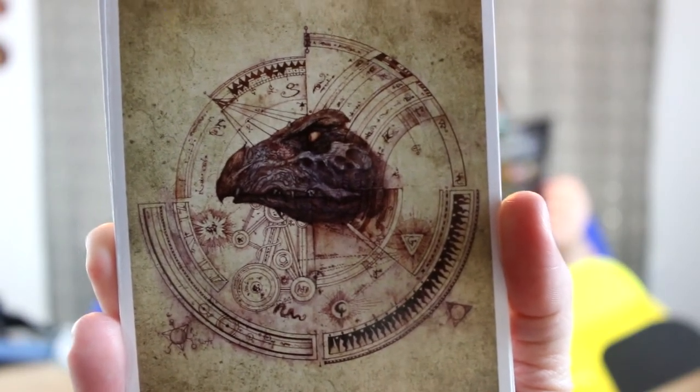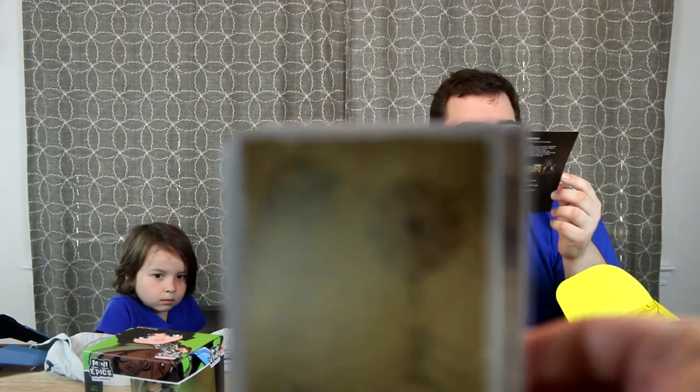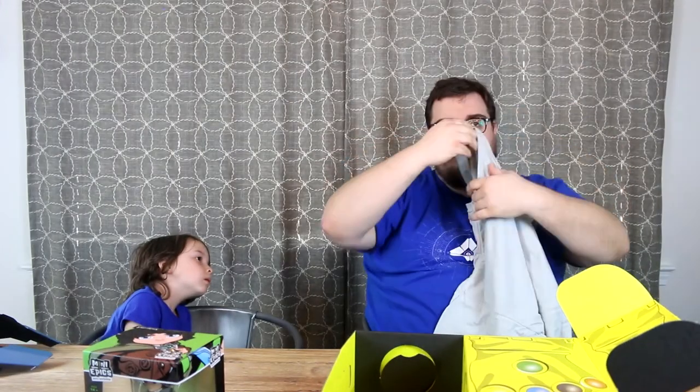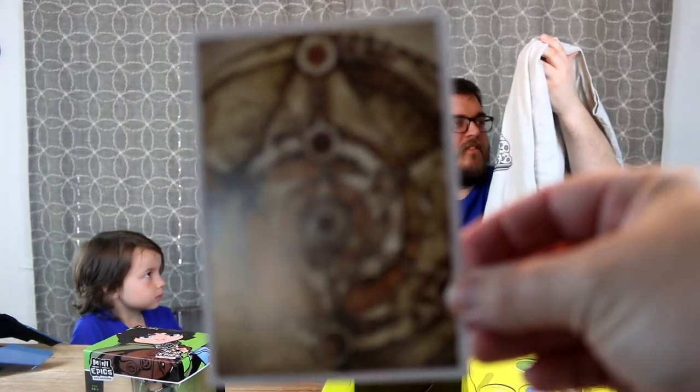Loot Crate Edition Lord of the Rings Weta Mini Epics Frodo with Sting. I like that shirt. Did you see it, Frank? I saw the top of it. Can you see it now? Yeah, that's pretty cool. Why did it say 'Joe three bot' or whatever — is that just like the style? Look on the card. Yeah, I guess it is.